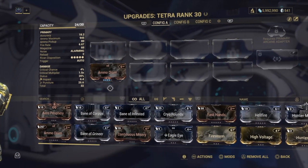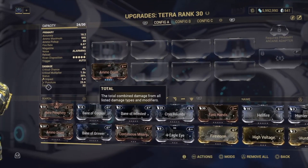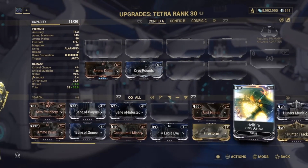Viral Damage is created by adding Cold Damage and Toxin Damage mods to your weapon for that combined element damage. In this example, for the Cold Damage I'm using the Cryo Rounds mod, and for the Toxin Damage I'm using the Infected Clip mod.